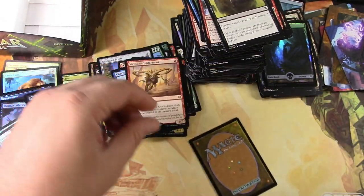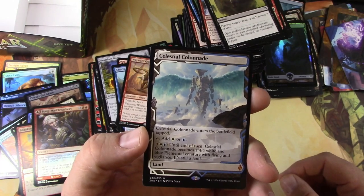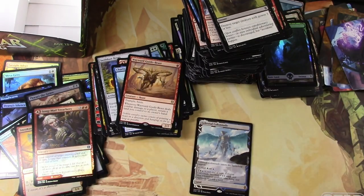I opened Marsh Flats last time, and then got another Marsh Flats from a collector's box — so let's see. I'm gonna bet this is a Marsh Flats. No, it's a Celestial Colonnade. It's okay — that's kind of just okay at this point. Alright, let's total these up.